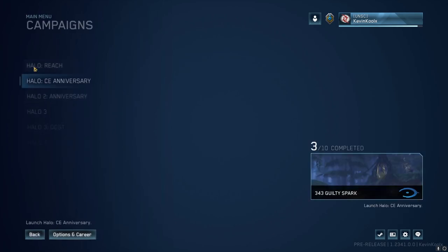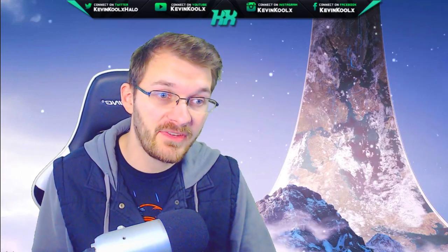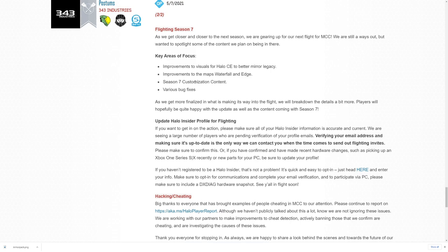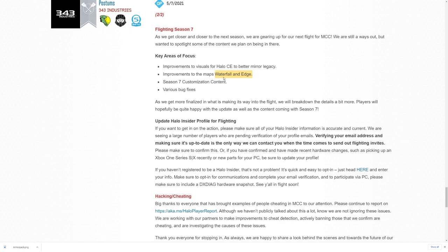Other content in the flight includes the CE Anniversary campaign in its entirety, and for Creative you have Forge and Theater. We should have another update coming out later on Friday, with a video up Saturday morning covering all the details. That includes bug fixes, additional Season 7 content, improvements to Edge, and improvements to the visuals for Halo CE to better mirror the Legacy version — since there are considerable visual differences between the MCC CE Anniversary version and Legacy due to the Gearbox port.